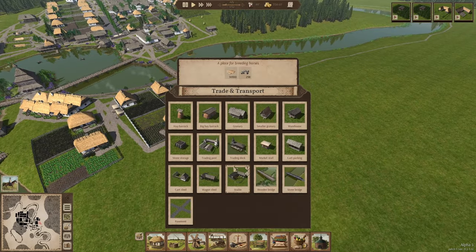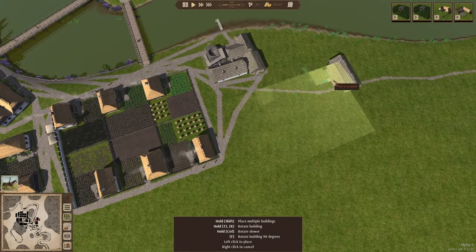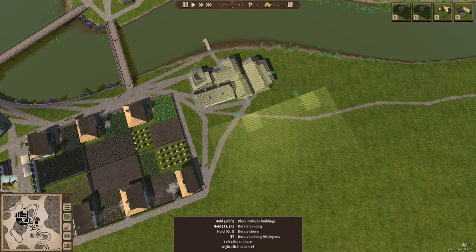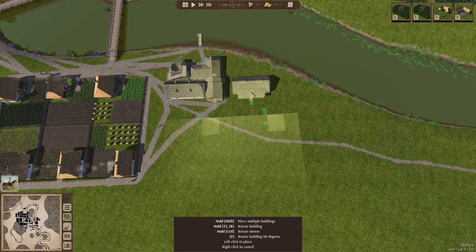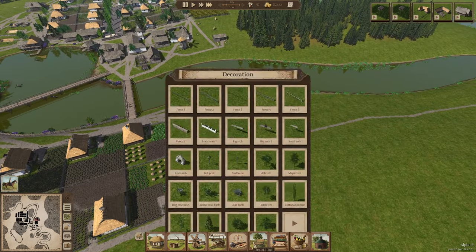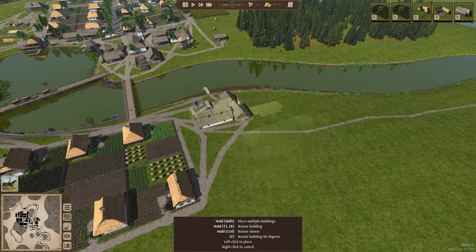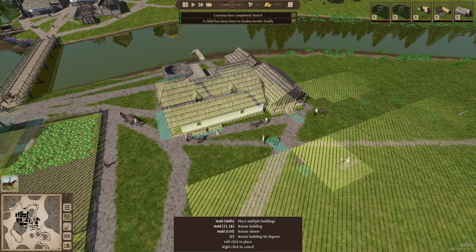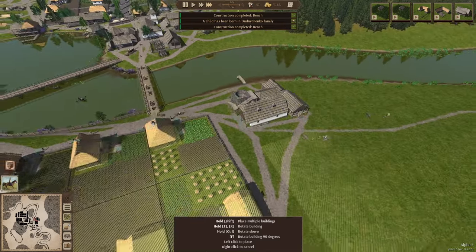Now we're going to have to look at placing a granary somewhere. I've got my warehouse over here, so it would be good to place a warehouse somewhere like this. Let me do it like this — it's going to look more natural. We can go ahead and fast forward this process. I'm going to add some more benches. Always try to add benches wherever you can, especially near the production buildings.